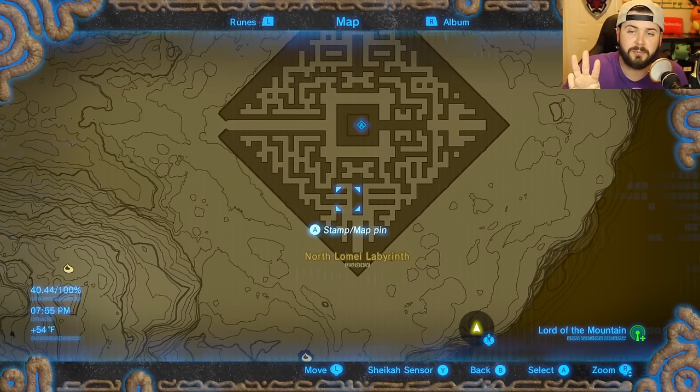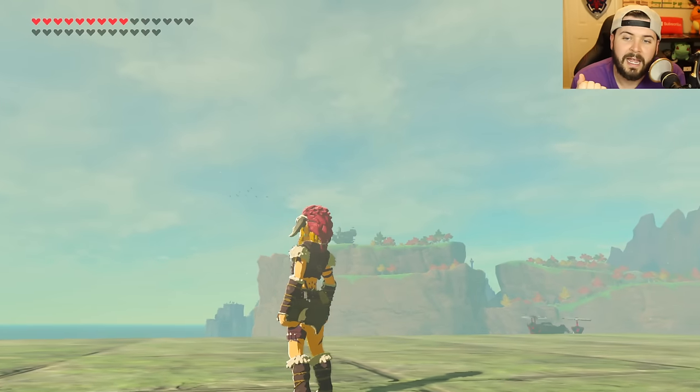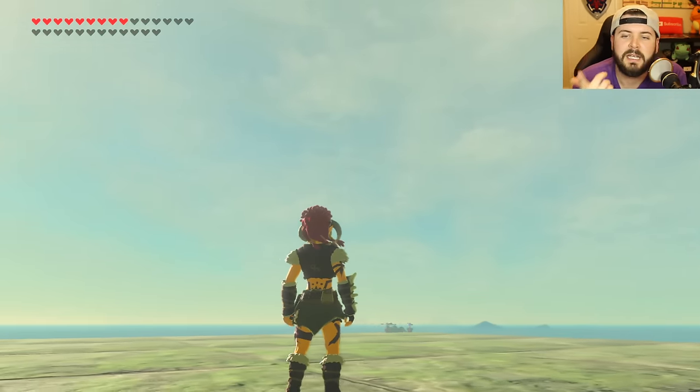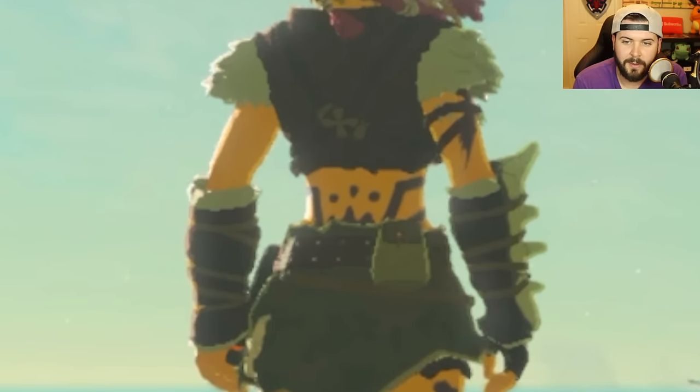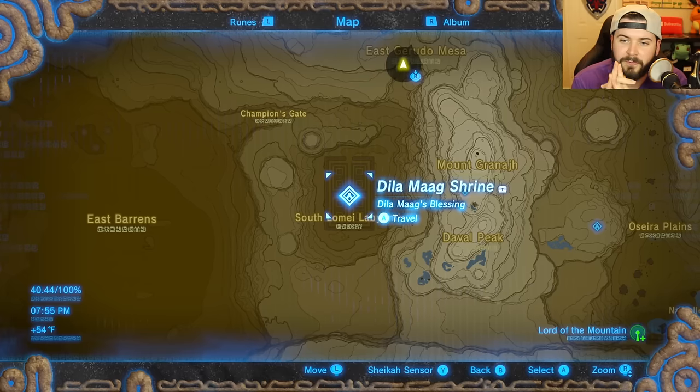These three labyrinths are spread throughout the world. Why do you want to beat them? Well, there's a shrine in each of them, and all three will give you a piece of the Barbarian Set of armor. It's totally badass — and most importantly, it gives Link a tramp stamp right there on the back.